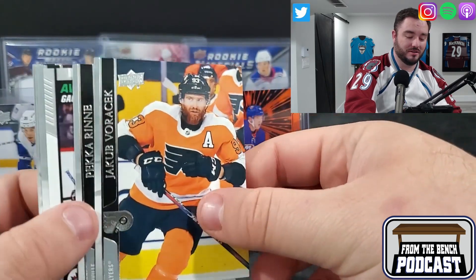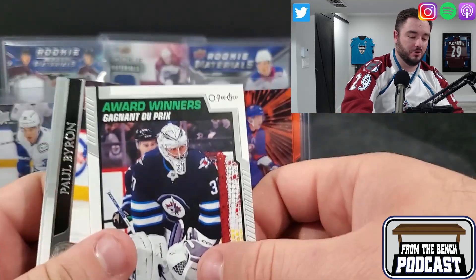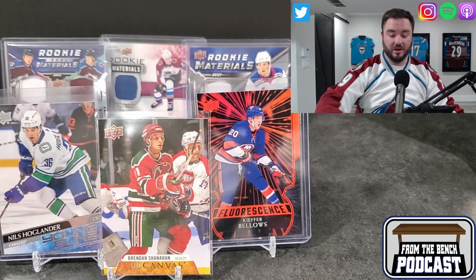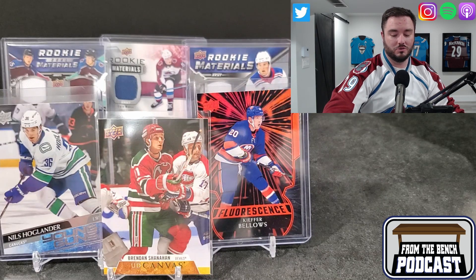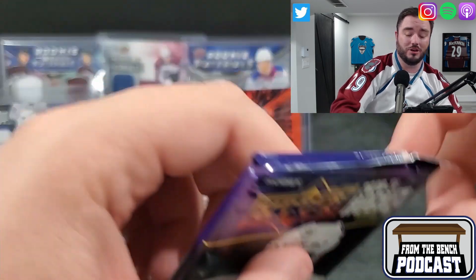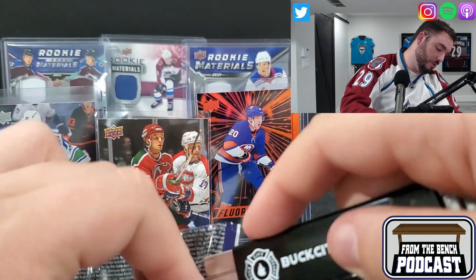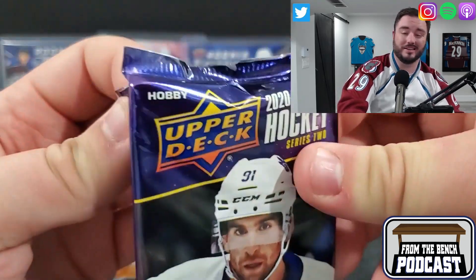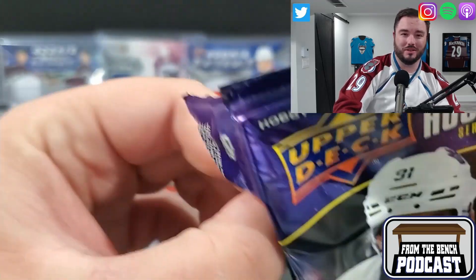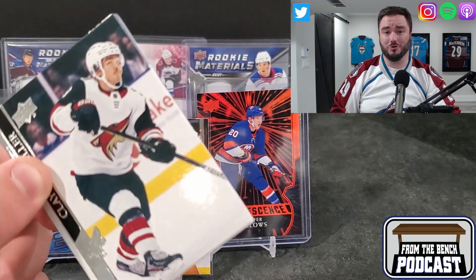Do they want to trade their first overall pick and get some help? We got an award winner - it's Connor Hellebuck. The reason I did the rookie materials backdrop is because we pulled a UD Ganger of Connor Hellebuck last time. It's such a weird year - like half the leagues didn't even play or played condensed seasons. I live in Moncton, so I watch all the Moncton Wildcats games. We played a little but didn't play any of the Quebec teams. It would be a weird year to be a scout and try to figure out who they're going to draft.